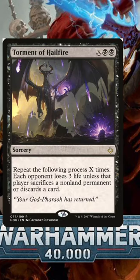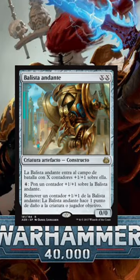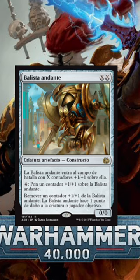You can then sink that infinite mana into a giant X spell, something like Torment of Hailfire or Exsanguinate. But this combo also works in monocolor decks because you can just sink it into a giant Walking Ballista and machine gun down the table.